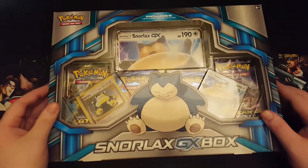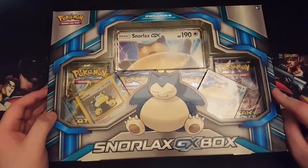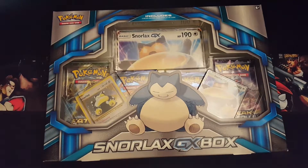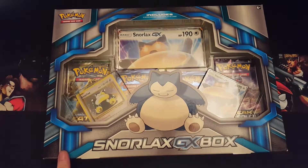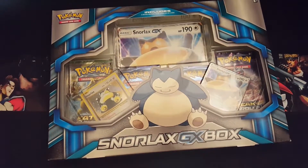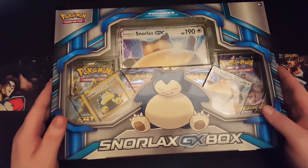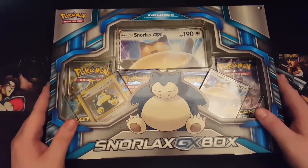Hey, how's it going everyone, Canon C here, welcome back to another unboxing. Today I have a bit of a delay for this one — I forgot I even had it. It's a Pokemon Snorlax GX box. I'm pretty sure I bought this last year and I was digging through my desk where I put anything I'm going to unbox, and this one was right at the back laying on its side so I couldn't really see it. I pulled it out thinking, oh, I forgot I even had this one, so we're going to do it today.